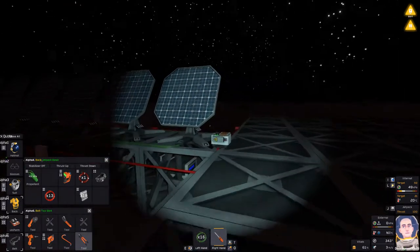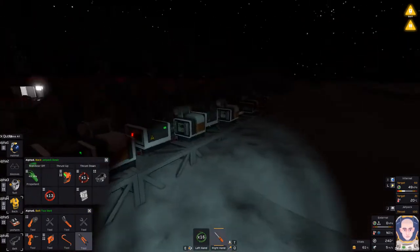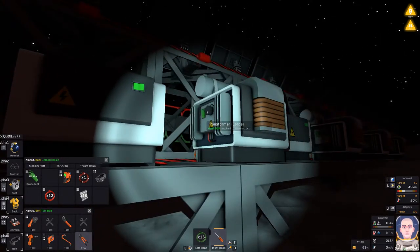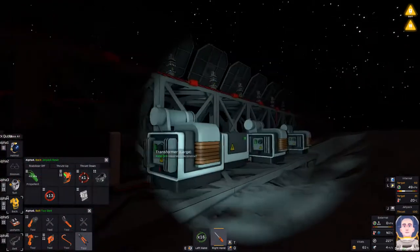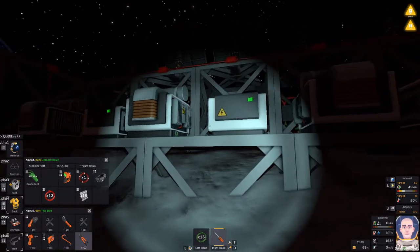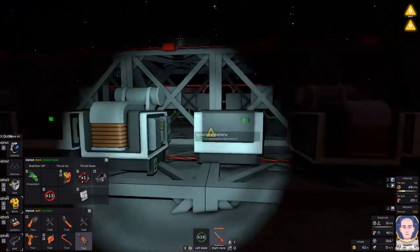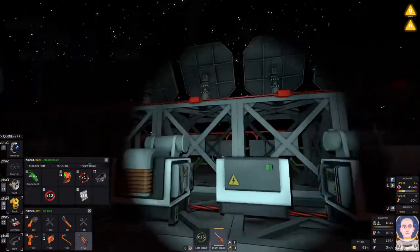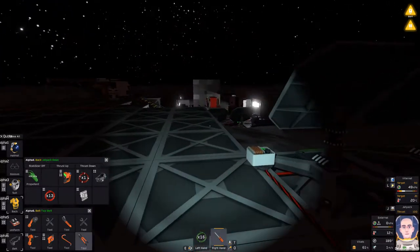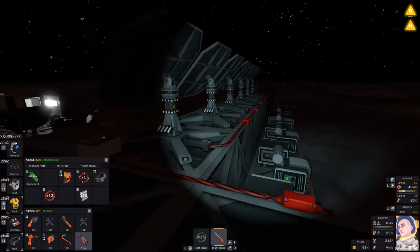Look at this — this battery is already full! This is basically what I was hoping it would do. All the power drains into whatever battery is furthest down the line, so that one fills up first, then the next. Because all the power is in here, the transformer and the other batteries are turned off until the solar panels get their sun. I'm going to print up a filter or two, take care of myself, and bring you back for sunrise to see how well she holds up.